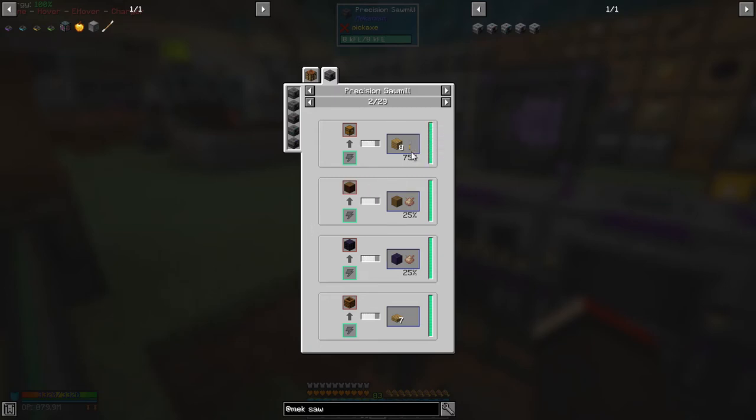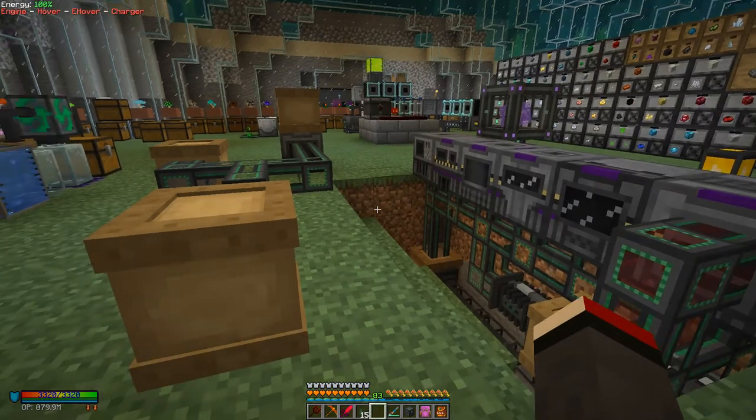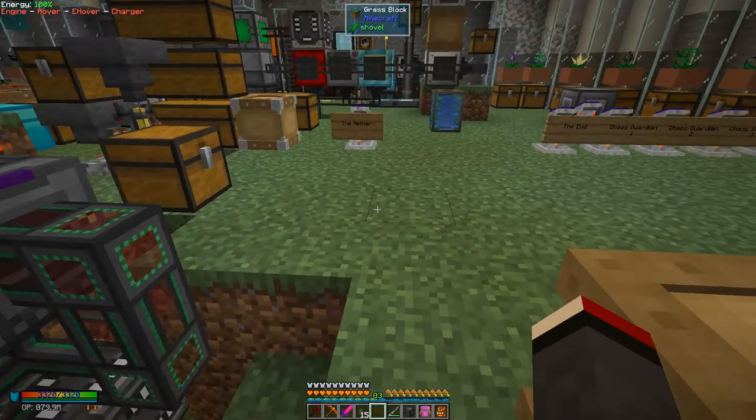For example, all the logs get converted to stripped logs — interestingly, from a trap chest you get all items back again with a 75% chance. If you look for stripped wood — any stripped wood will produce six meryl planks, so it's just a two-phase process to get that. You get a 100% chance of getting wool back from beds — I didn't realize that, so that's a recycling mechanism. That's not bad, because I had a lot of beds and was throwing them away.